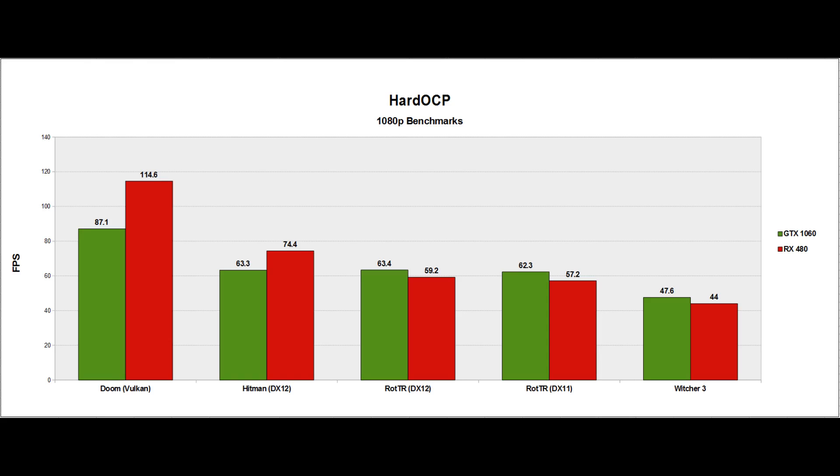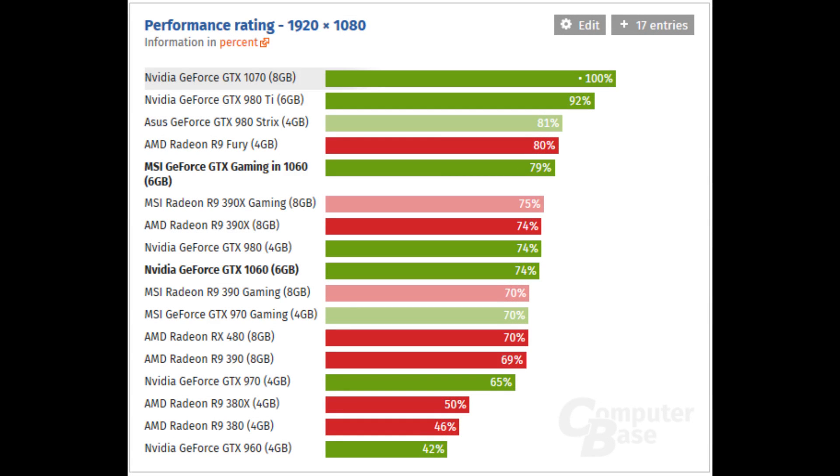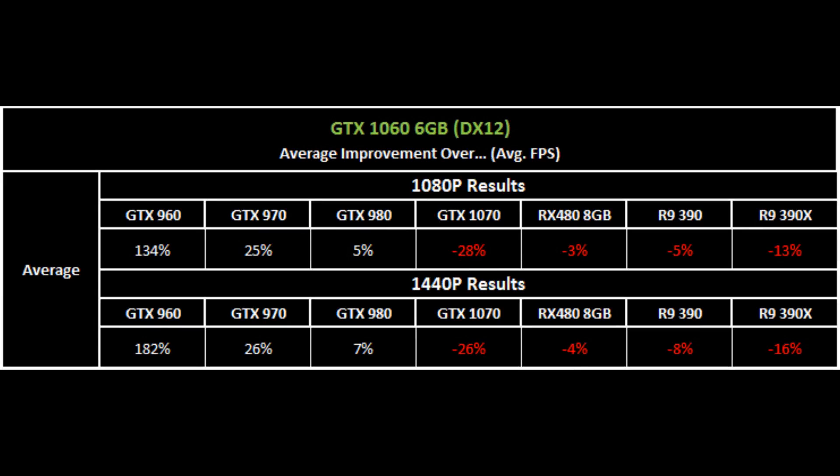Over at HardOCP, things are a little bit closer in Rise of the Tomb Raider and Witcher 3. In many game benchmarks over at ComputerBase, they found the GTX 1060 was equal to the reference GTX 980 and 6% ahead of the RX 480. Over at Hardware Canucks, the 1060 won by 12% — which is a pretty large lead — in DX11 1080p. However, in DX12 1080p, it had a small loss of 3%.